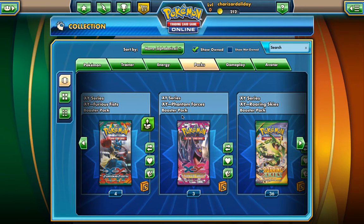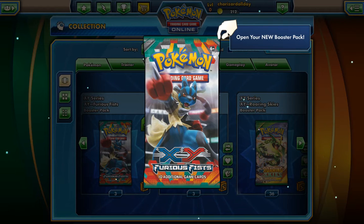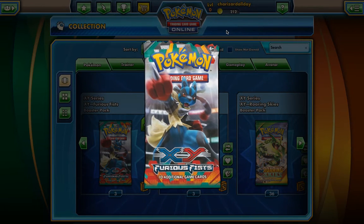Texas Charizard here and today I have a Pokemon TCG online pack opening. I've been getting into the TCG a lot more lately and I opened up a booster box and a few packs, so I have some codes here and I'm just gonna open up these packs. I'm looking to build the fighting Crobat deck with Hawlucha and Landorus. I'm also looking for Trevenant and Shaman as well.